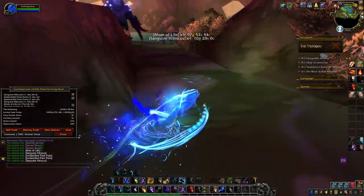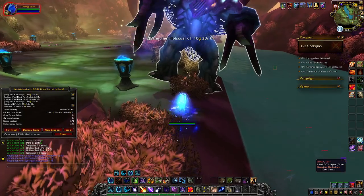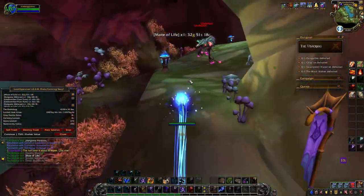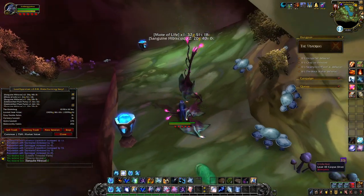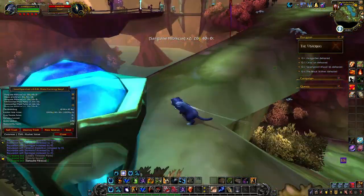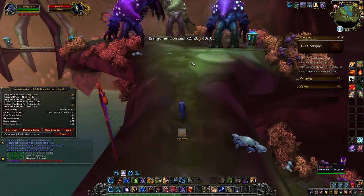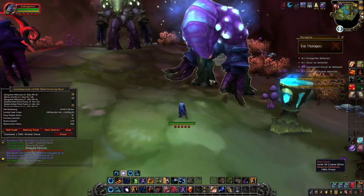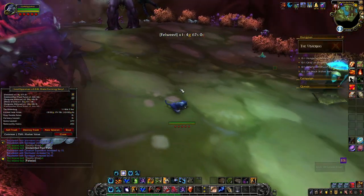This is a good time for Soul Shape if you've got it, as you can auto-attack the Bog Lords or Bog Giants in Soul Shape and it kills them. We're going to head up the Ramp. You can skip these last two if you want to go a little faster, but I generally like to kill the Bog Lords as they have the best chance of dropping Primal Motes of Life.